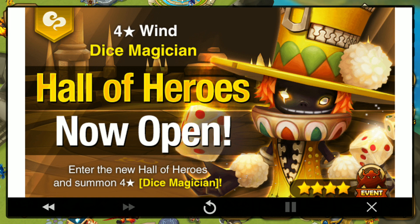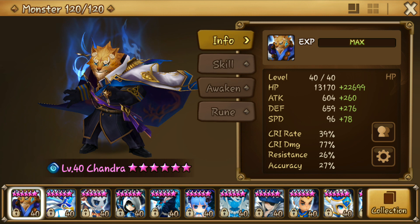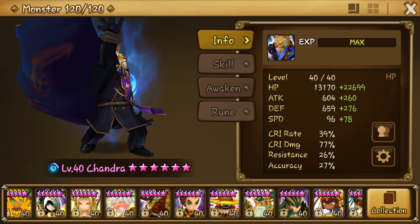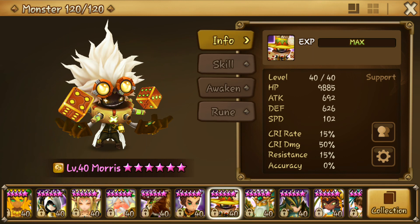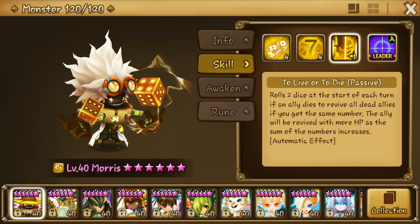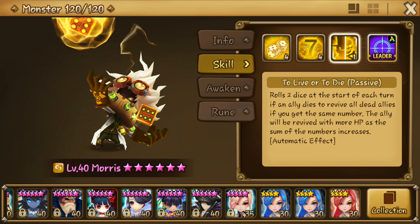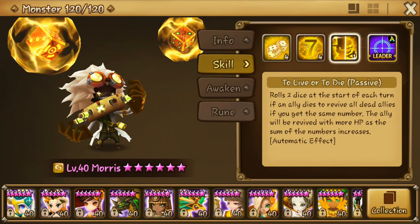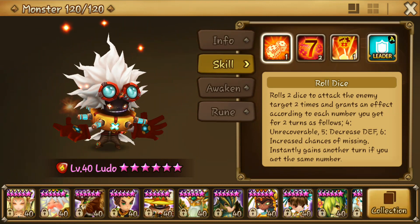Usually Com2us gives us those Hall of Heroes monsters that are used for skill-up, but I think Morris is quite a decent monster. I have all three basic element Dice Magicians. I have Morris fully six-starred and I don't think he's fully max-skilled yet — I still need three more to max skill him.